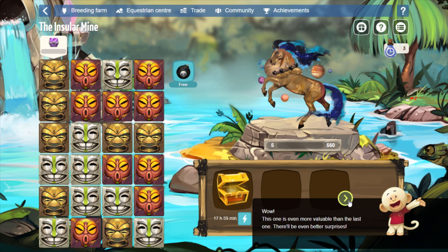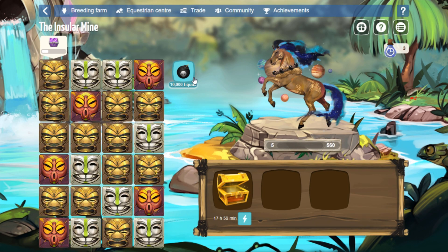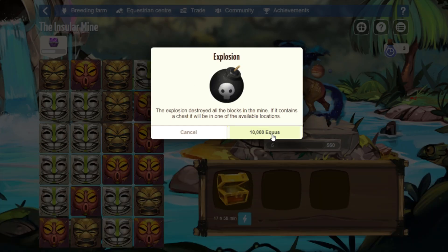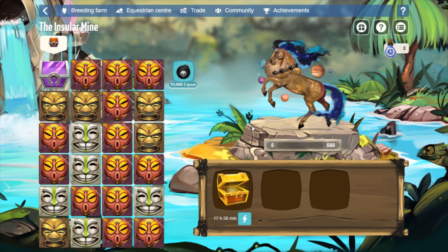This one is even more valuable than the last one — there'll be even better surprises. Win two more chests and I'll show you how to open them all at once. The next one is a crystal chest. For a crystal chest, it should take four explosions — the first one is free, but the rest cost 10,000 equists, and then tomorrow the very first one will be free again. For a gold chest, it should take two explosions, and a wooden chest will only take one explosion to fill up the meter.